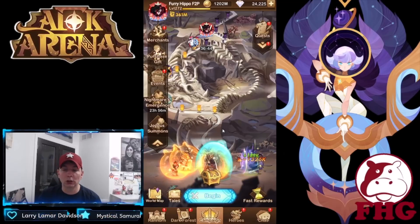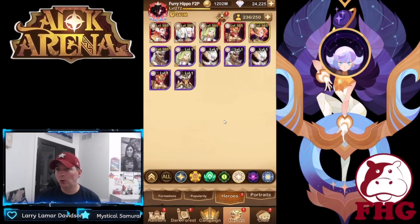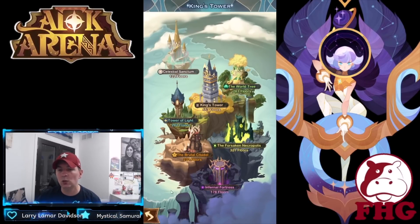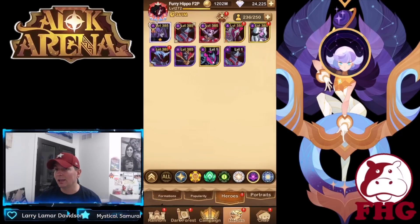We're going to do some stargazing and also look at using our time emblems on the test server. I'm hoping we can build out the brand new celestial hero. We have quite a bit of cards — we've been pushing a lot in the towers. King's Tower: every 10 floors you get cards. From the celestial and hypogean towers you can actually get those time emblems, which I love.